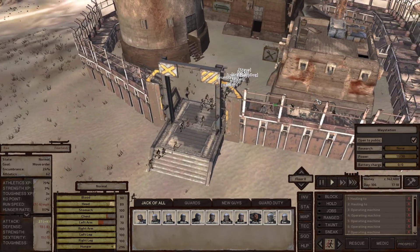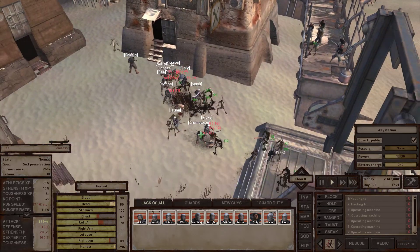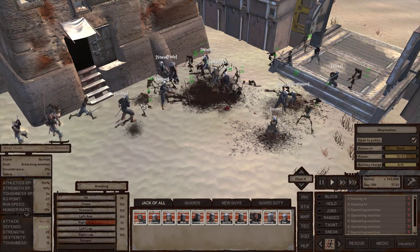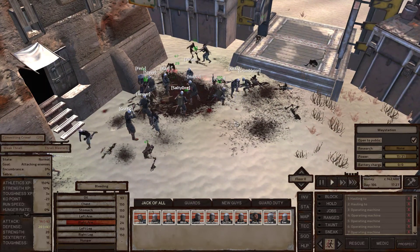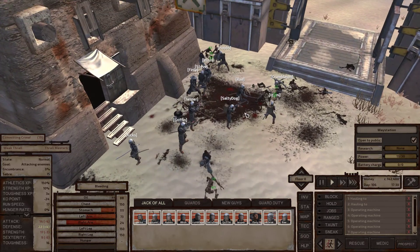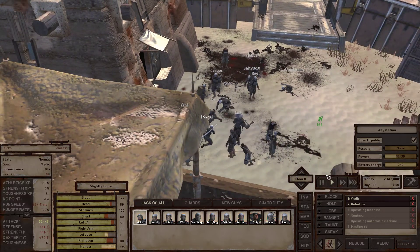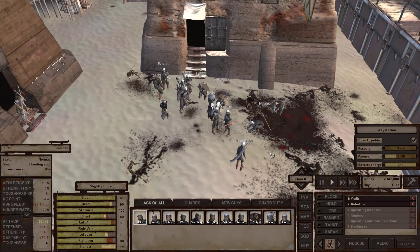Oh no, they're going to take over this whole base — look at those little buggers. Oh no, they're not all that weak I don't think — well, some of them are but still. You guys got this. I got a little paranoid there for a second. Kix, how you doing? Kix, where you going? Come over here and let's heal each other, let's not worry about all these other things. Oops, my bad.